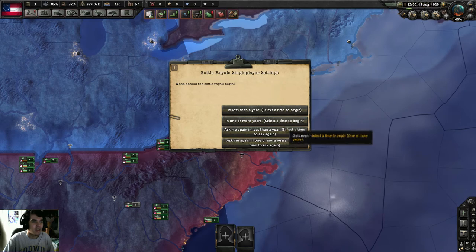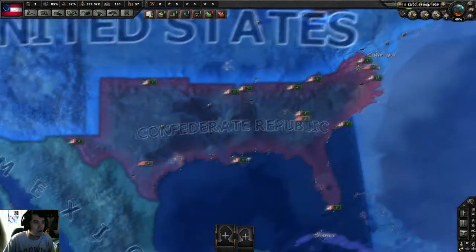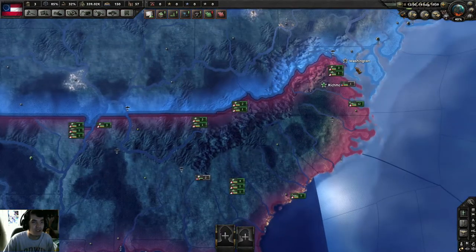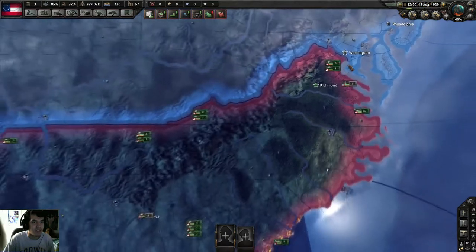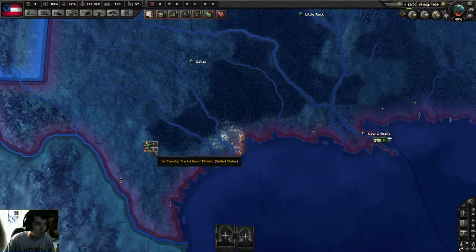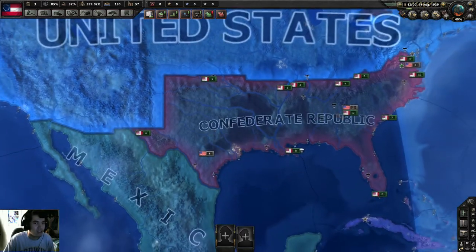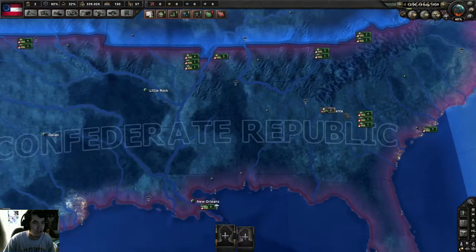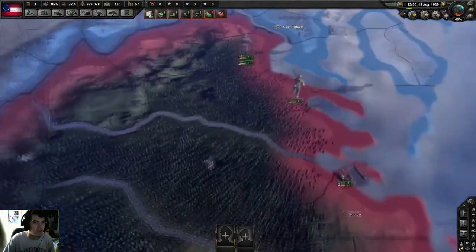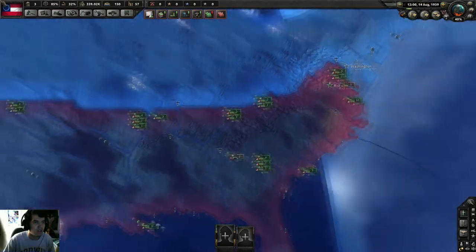Less than a year — tomorrow, yes. As always, I'm gonna move up all my troops towards Washington, next to the US capital. We have a few National Guardsmen here in Texas — I don't know why they're in Texas — and a few more in Georgia, and a naval unit, a First Marine Brigade in Virginia. Don't know what's going on there.